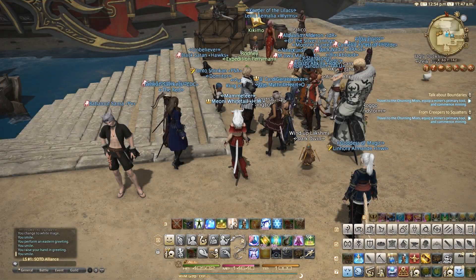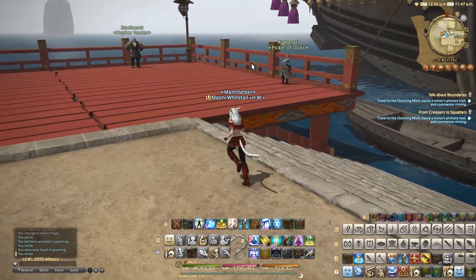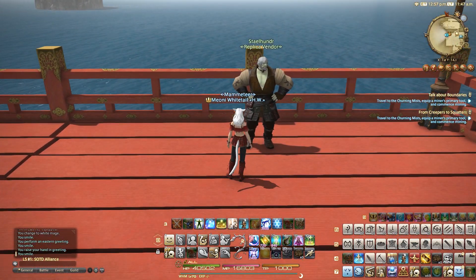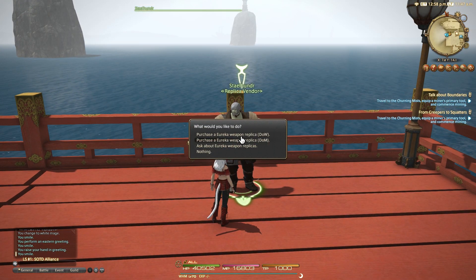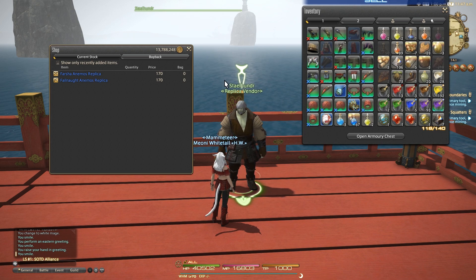Over here on this red decking at X7.8, Y14.1, we have the relatively new replica vendor named Stale Honda. This dude will sell you replica versions of the complete Animos stage weapons for every weapon inside Animos that you yourself have completed.